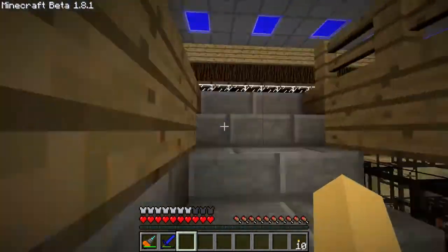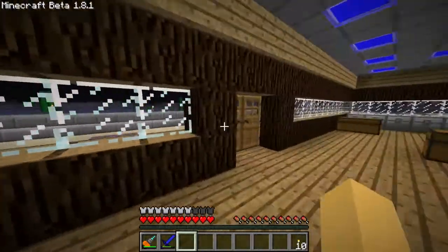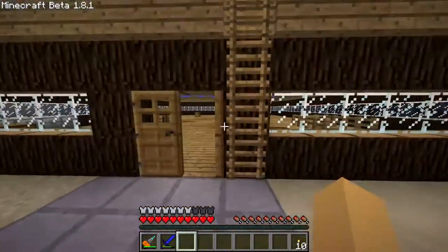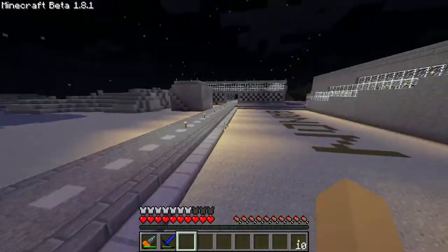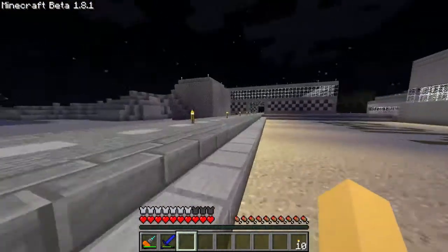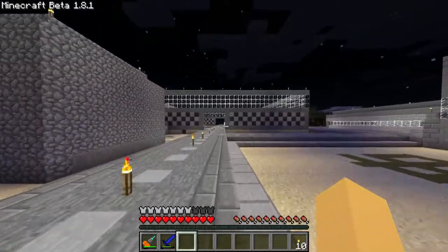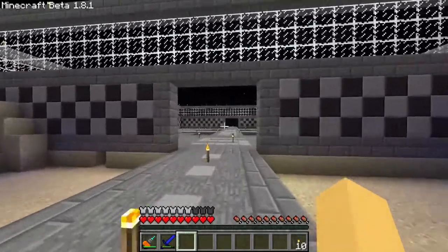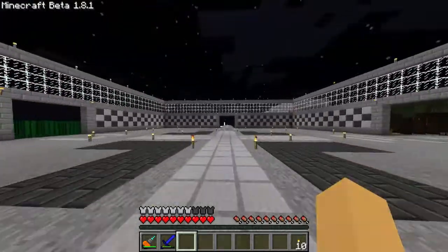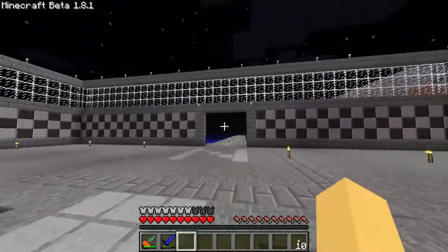The little boxes you see down there are because I hit F9, and Frax uses the same F9 for something. So we are going to do a quick little tour just to show off this little server and try to get people interested.